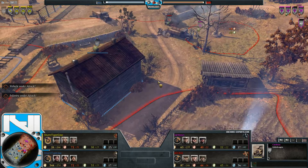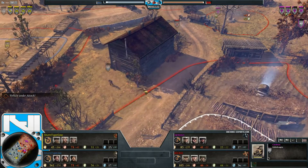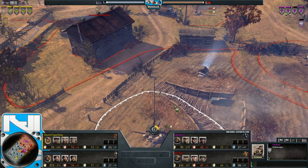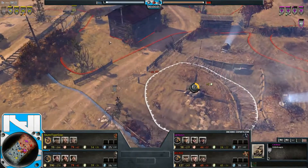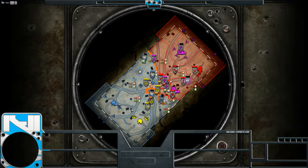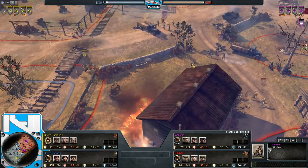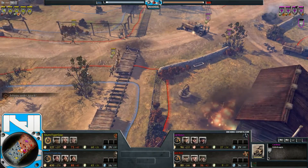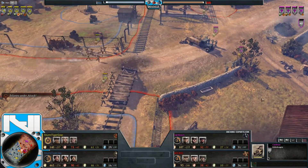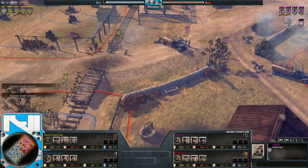Axis have finally managed to get control of this building — a very good position that gives them a lot of leverage over gaining the fuel. That one fuel is essential for securing a mid game in line with the allied factions. They don't want to be letting allies get double fuel early, as that causes a lot of problems later.